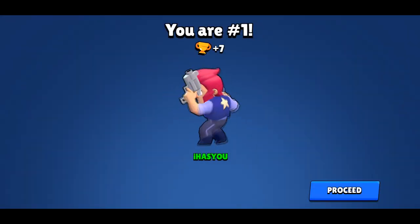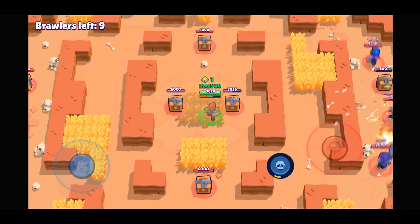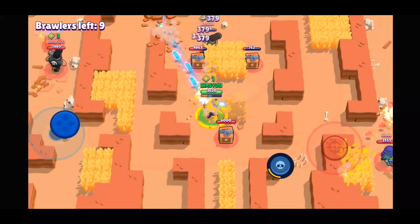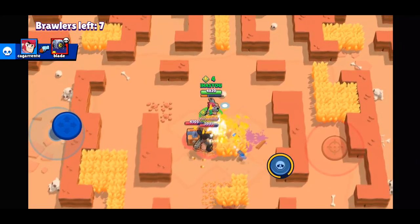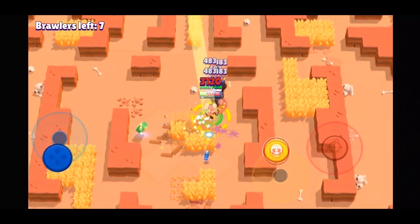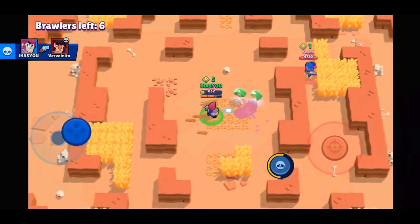Another thing you need to do while leading your shots to get maximum use out of Colt is to strafe while shooting — that just means running sideways while firing. The first shot will hit if you're leading correctly, but every other shot will end up behind the target if the enemy runs in a straight line. If you strafe, all the bullets end up hitting them, and that's the best way to get the most out of Colt.